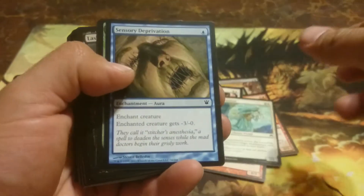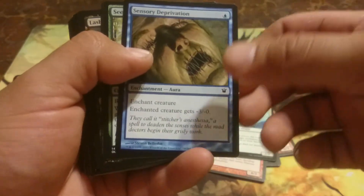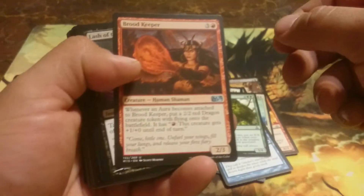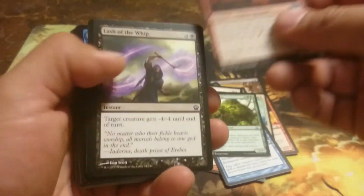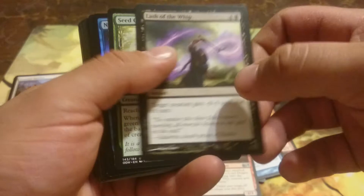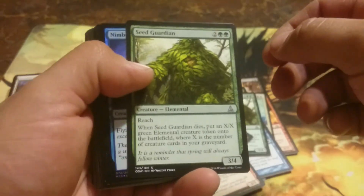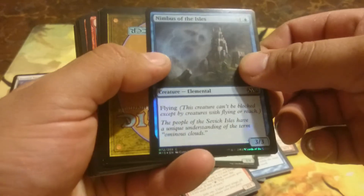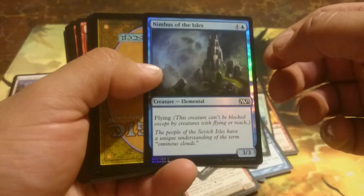Oromancer, Sensory Deprivation, Seed Guardian, Brew Keeper, Lash of the Whip, another Seed Guardian — and we have a foil! Nimbus of the Isles — not really worth anything, but definitely a foil.